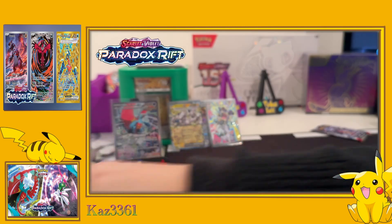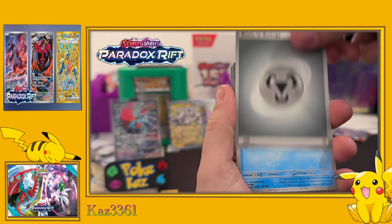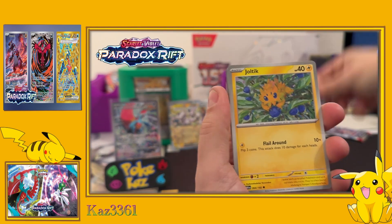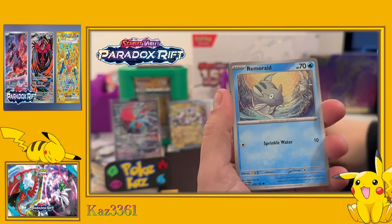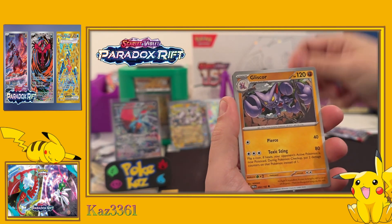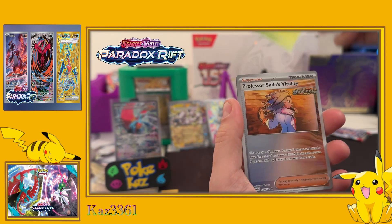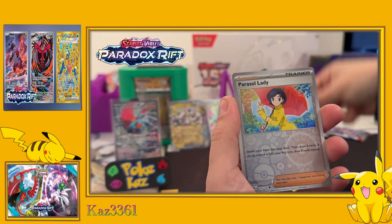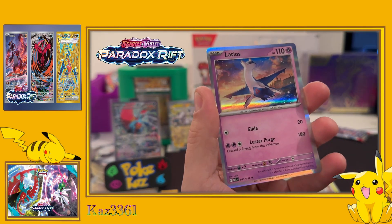Another code card for you guys - going in again. I feel like there's one more hit in here. Horsea, Joltik, Natu, Remoraid, Gliscor, Future Booster, Simisage, Professor Sada's Vitality, Parasol Lady, and the holo Latios.